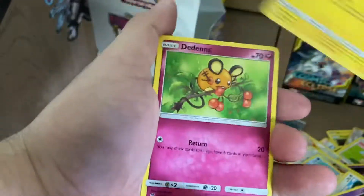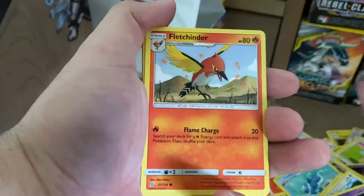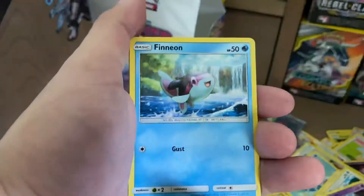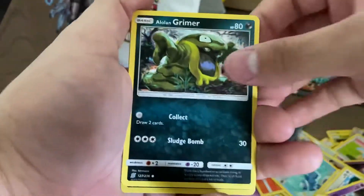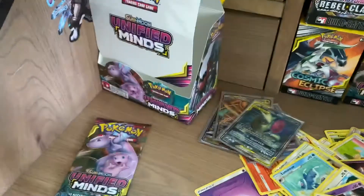Dark Energy, Electrike, Dedenne, Lurantis, Fletchinder, Stunfisk, Onyx, Finneon, Alolan Grimer, Reverse Holo Scraggy, and Camerupt.